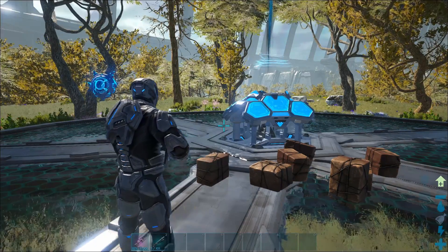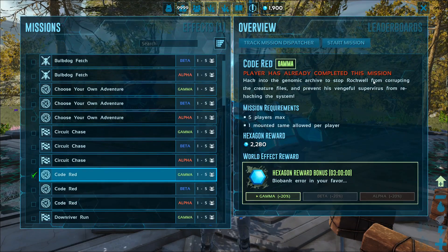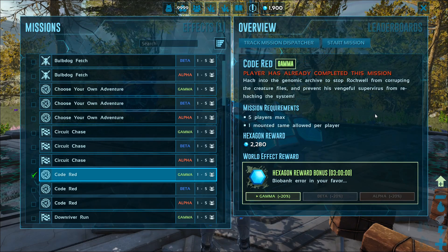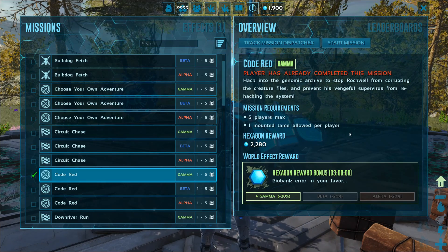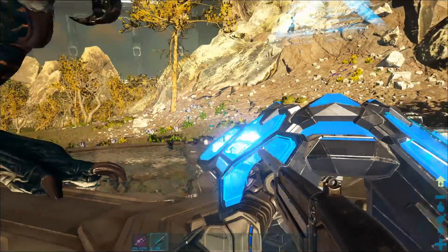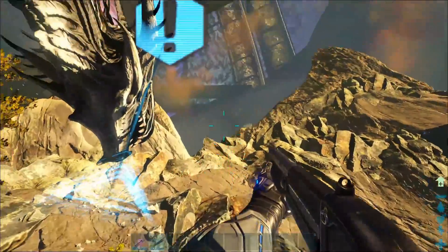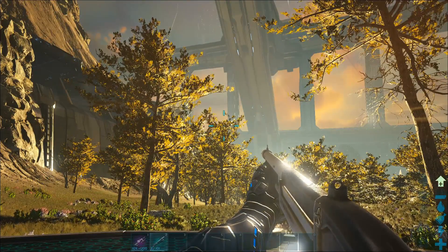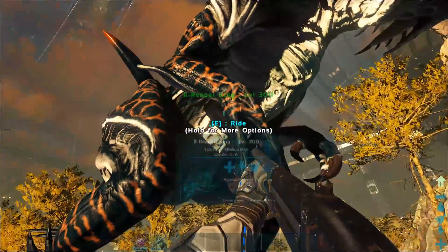So you want to know how to defeat the mission Code Red - as you can see I've already done it. I'm glad to teach you how to do it. For Code Red you can have maximum five players and one mounted tame per player. Since we're allowed one creature, we'll bring our reaper here - definitely a force tame. You may think you can't get a reaper straight away, but you actually can. I'll have a link in the description to a video by Ross Clark, who's an amazing ARK YouTuber.